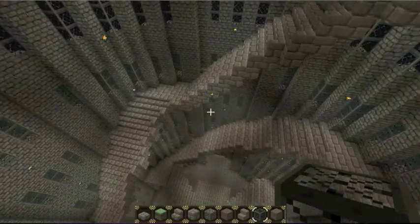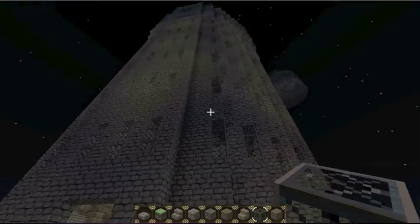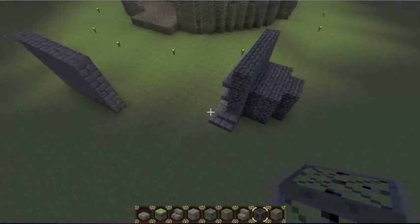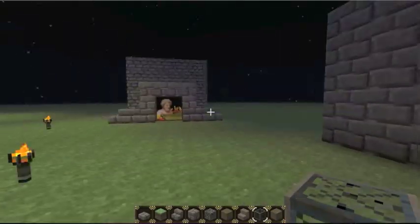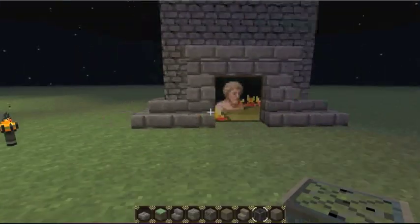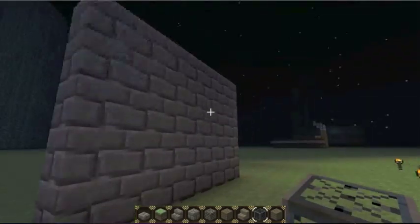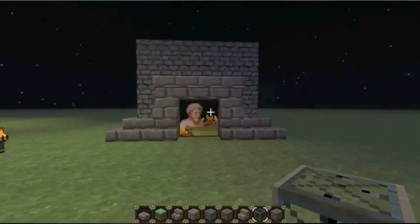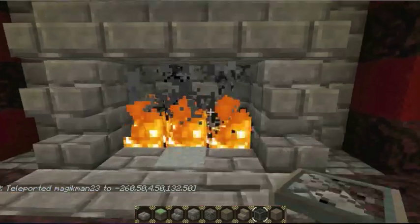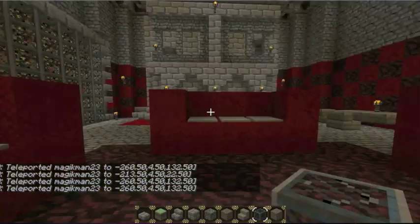Gryffindor Common Room — maybe up here. Now you're wondering how we do that if it's cylindrical. I'm going to do the same thing — go to Dumbledore's office. Here's an example of what an entrance might look like. Of course I'll use a bigger picture, and I'm going to re-texture all the pictures. So the Gryffindor Common Room will have the Fat Lady and all that good stuff. You're going to walk in, and then boom — through the fireplace, just like that. Go through and there's the Gryffindor Common Room.